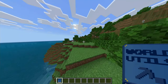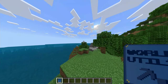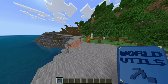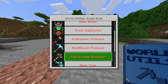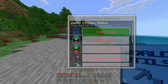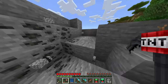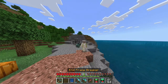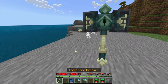Next we're doing the Utilities add-on. From what I understand this adds vein miner, timber mods, and a couple of different tools. We got the Explosive Pickaxe — it breaks random blocks, basically just a portable TNT stick. Then there's the End Frame Breaker — this breaks End portal frames, so you can pick up the portal if you want.